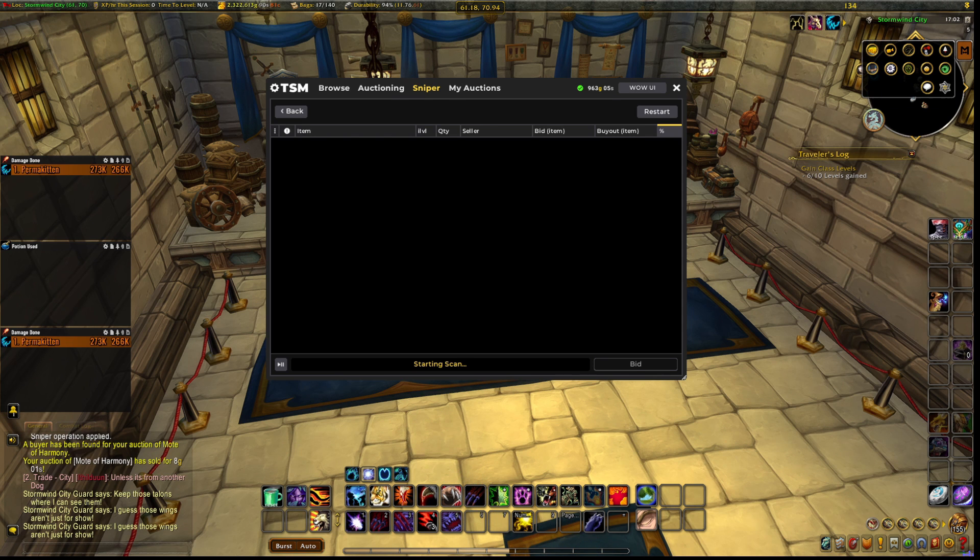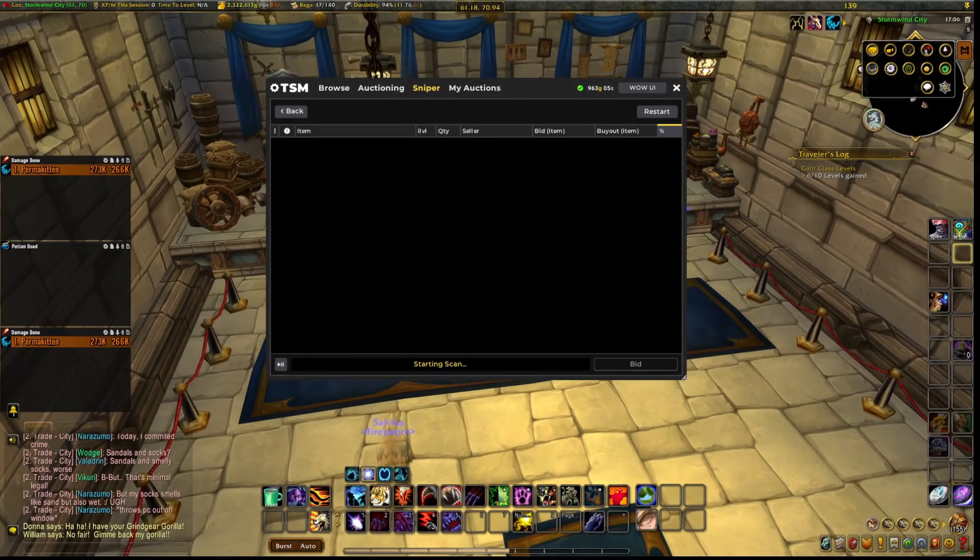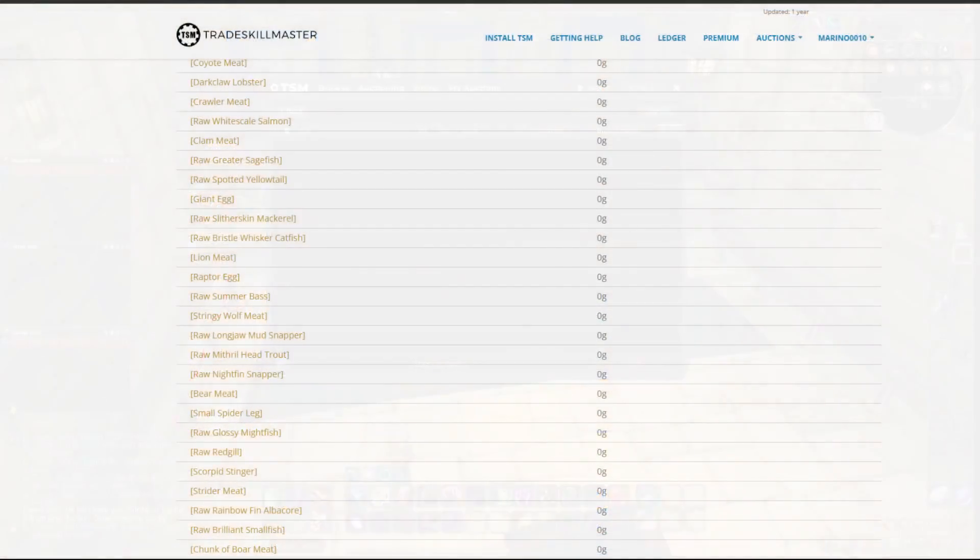Let's go to the first step — implementing Sniper into your auction house browser. The first thing you're gonna have to do is install TSM; just watch my TSM guide that's pinned at the top of my screen. Then you can make your own groups, but I'm gonna make it simpler for you — go to the TSM group site, just type in Google 'TSM groups' and it's the first link you'll find.